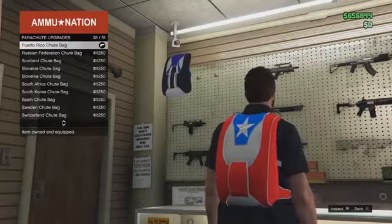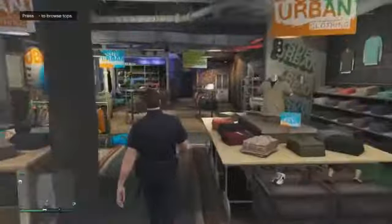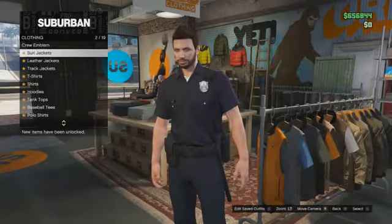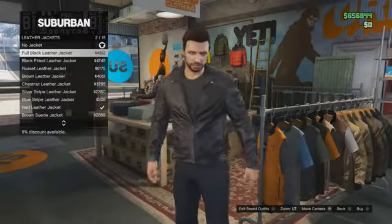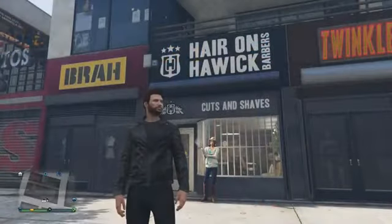Once you've done so, back out and make your way to a clothes store. From here, go to the top section and press right on the D-pad to browse the tops. Then go to Leather Jackets and purchase the first leather jacket on the list — this being the Full Black Leather Jacket. Once you've done so, make your way down to a hair salon.